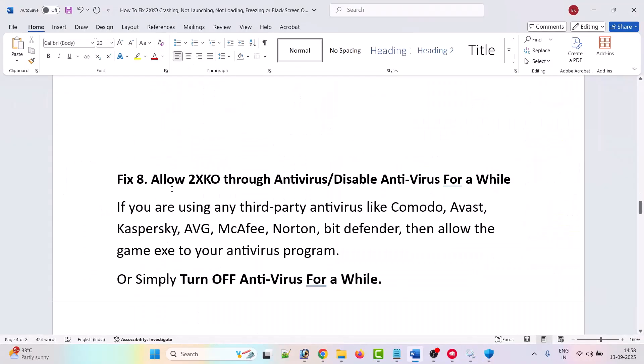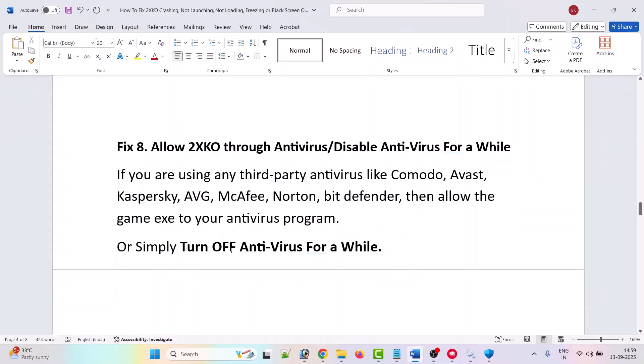If not, the eighth fix is to allow 2XKO through your antivirus program or disable antivirus for a while. If you have a third-party antivirus such as Avast, Comodo, AVG, Kaspersky, Norton, McAfee, or Bitdefender, then allow the game .exe to your antivirus program as well. Or you can simply turn off your antivirus for a while, launch the game and check, and later turn your antivirus back on.